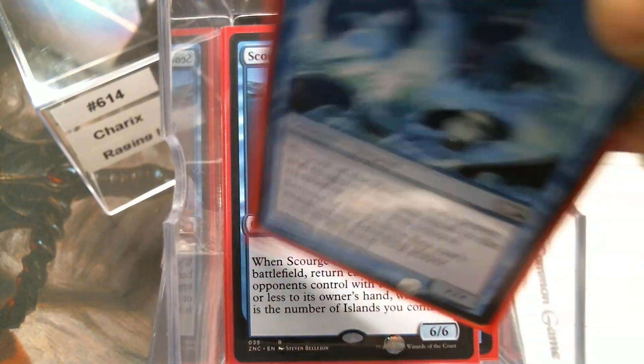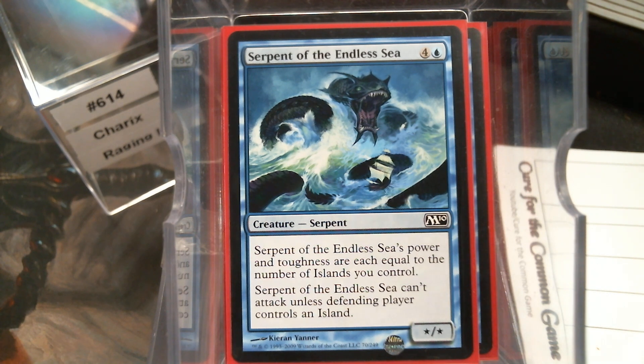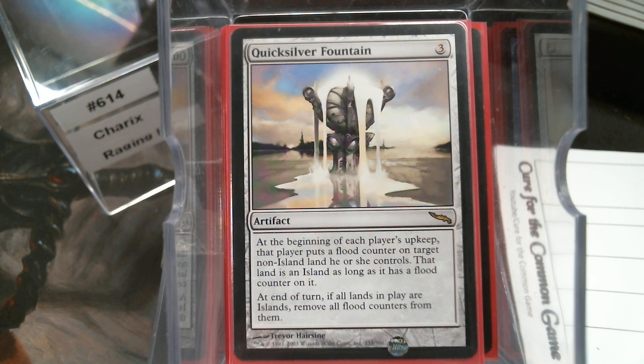Scourge of Fleets. Spreading Seas is a card I actually looked for in the deck and cards like it, but I just didn't have one, so I'll probably use those slots for something else. But then we have the Quicksilver Fountain — at end of turn, if all lands are Islands you remove all flood counters from them. In a four-player game, this is hardly going to happen, but they have to make something an Island, which can mess up a whole lot of decks.